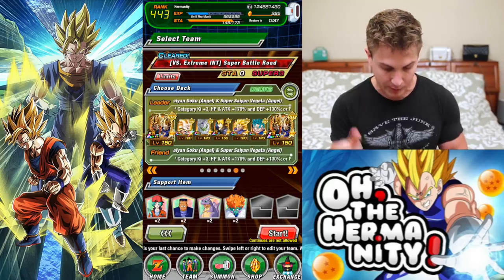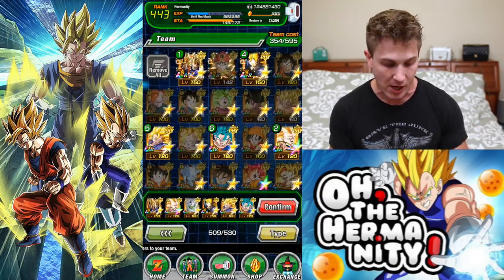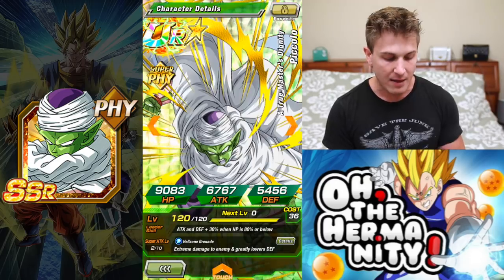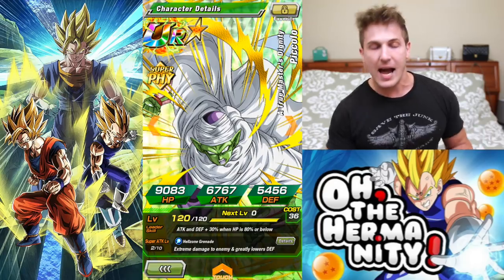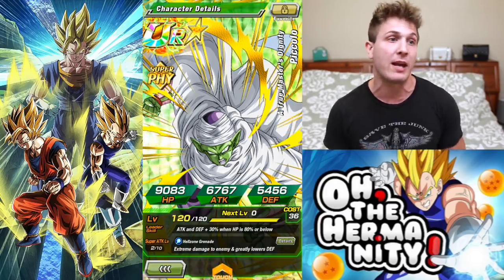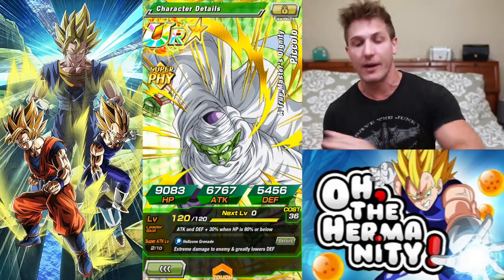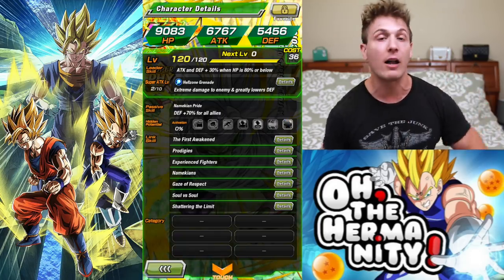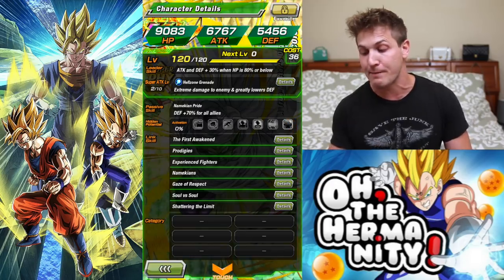You're probably wondering why I have Piccolo on my team — the other characters are self-explanatory, they're hardcore units. This is actually the TUR version of Piccolo, and the medals to awaken him you can only get on the weekend. His special attack does extreme damage and greatly lowers enemy defense. If he's on the board and you get a super attack off, aim it at the hardest hitter, usually the first unit in line. His passive skill gives defense plus 70% for all allies, so if you die a lot in Super Battle Road from taking too much damage, having Piccolo on the board is a really good skill to have.